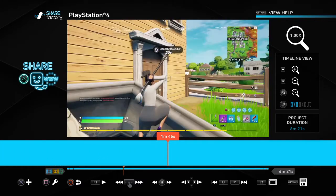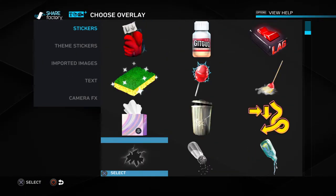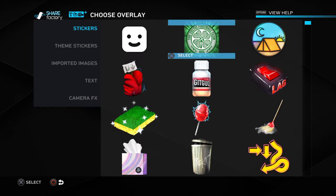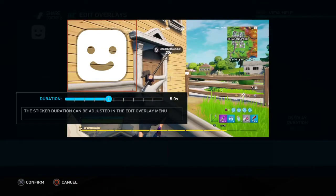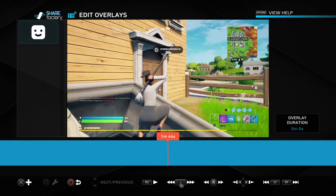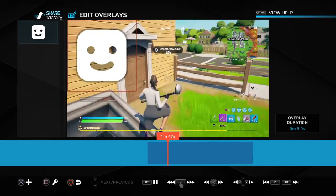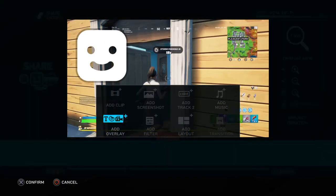So I would go to wherever I want, I would just click on add over there or whatever, and here you can put whatever stickers you want. Like say you wanted a smiley face, then you can just do that and you can decide for however long you wanted it — if you wanted 5 seconds then you can just do that. Then just wait for it — there we go, it just comes up.